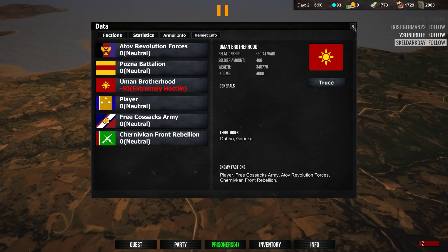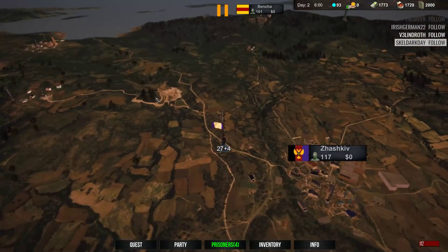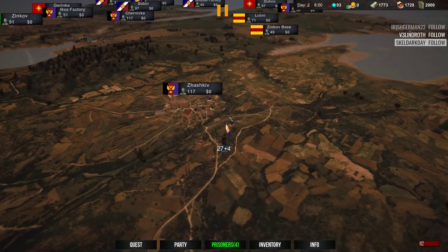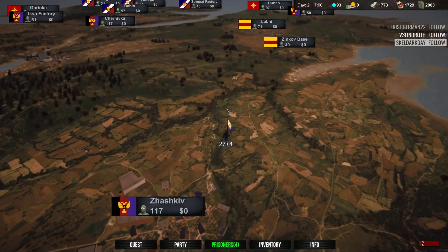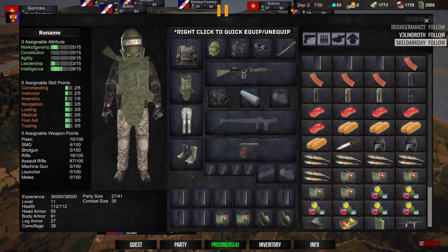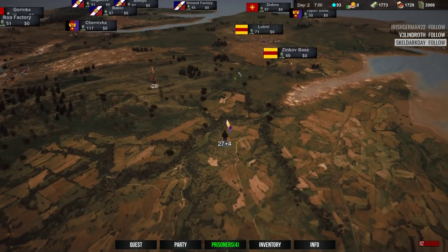Let's take a look at our enemies too. We want to go against the Brotherhood first, clear them out — they got 408. Dubno and Gorinca — they got two towns pretty spread apart. Gorinca's over there and Dubno's over there. So we gotta get prepared. The start of the game is a lot slower now that you only get one attribute point per level instead of two.